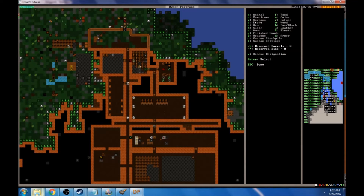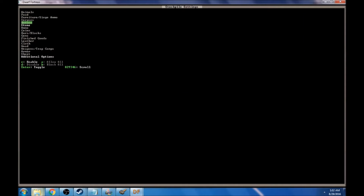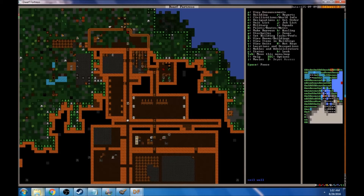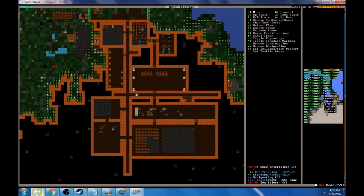Let's set up a stockpile here for different types of stone — specifically the metal ores. We're going to put that in the room right across from the smelter and change the settings so it's not just whatever anybody decides to bring in. Just metal ores only. Then we can set up a storage area later as well.